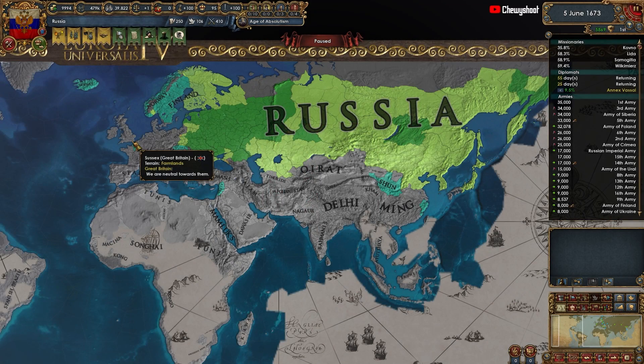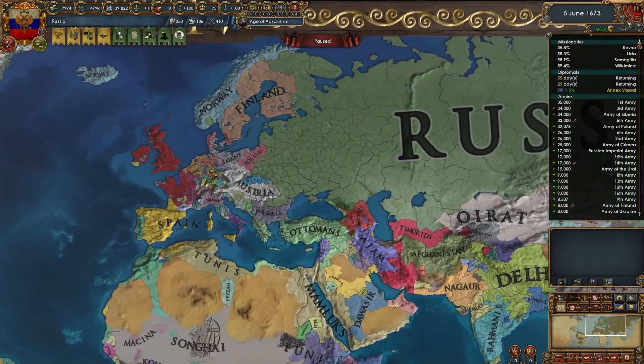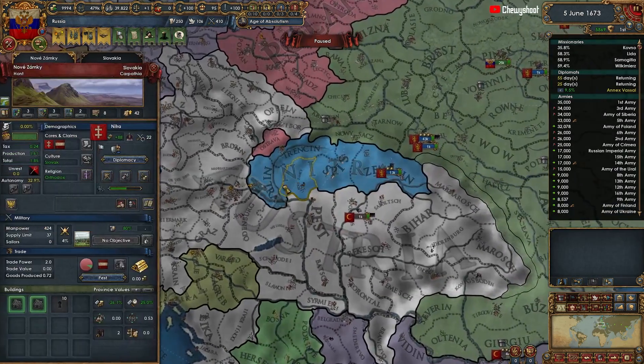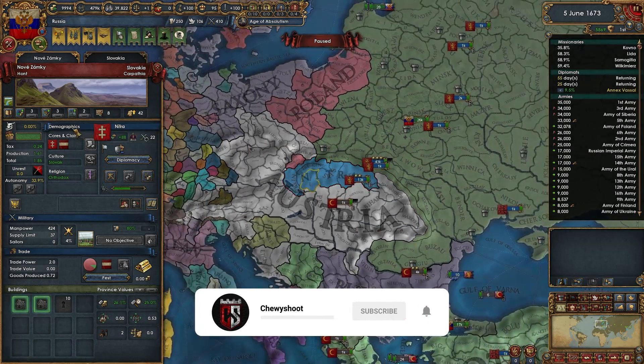The Russian Empire has never been as strong as it is today, on the 5th of June 1673. With the conquest of Slovakia and a new Slovakian vassal, who has innovative and offensive ideas — meaning their sieges will be really strong — and defensive ideas, giving 80 defensiveness on their provinces.